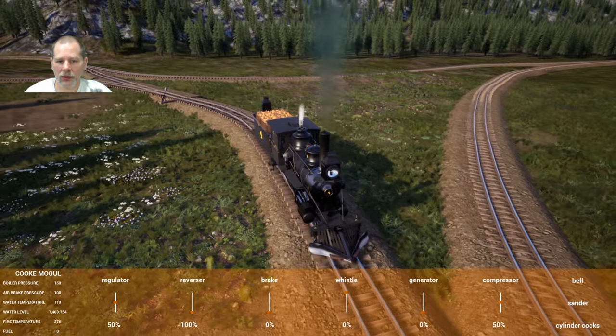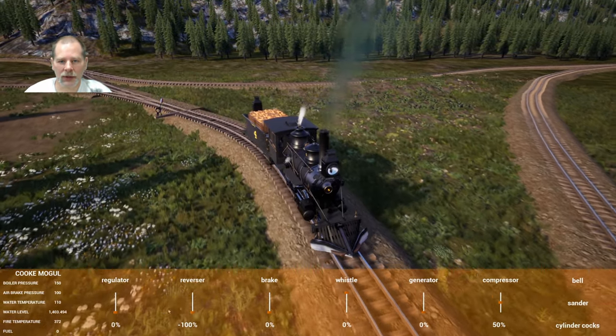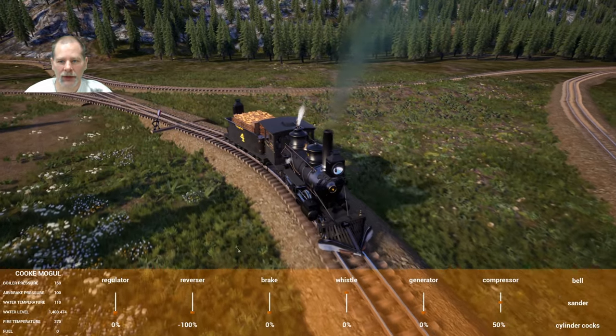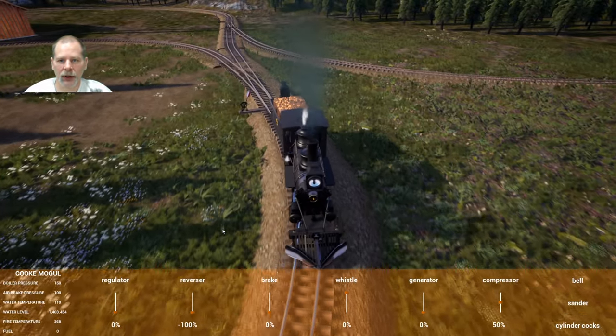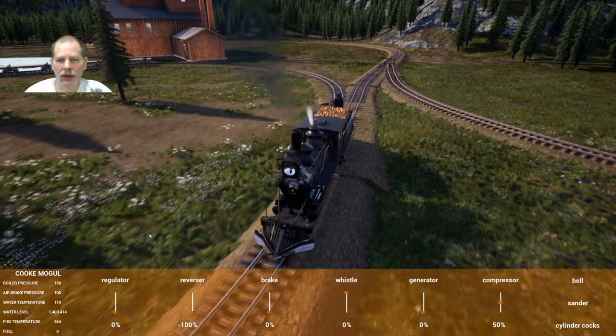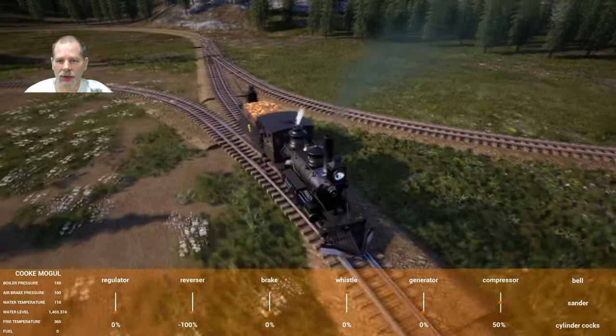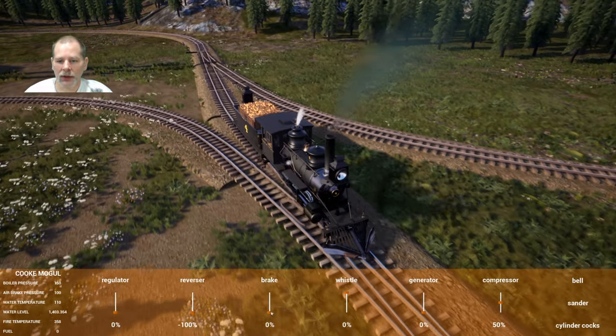We'll back up here. We do have fuel — well, our fuel is going down, but that's fine because we're not going to be driving this for a minute anyway. We just want to get this out of the way, then go down to the other end of the map and grab Betsy and use Betsy to bring the cars down here.